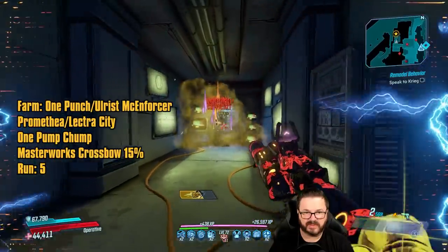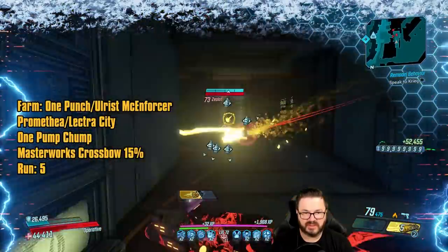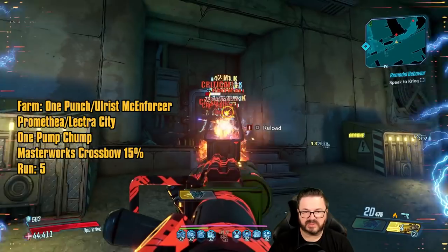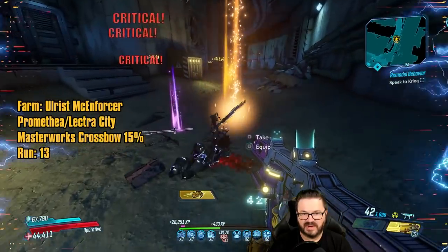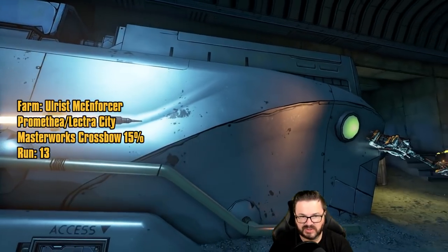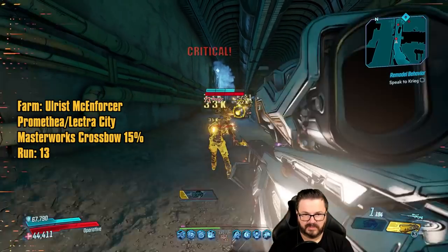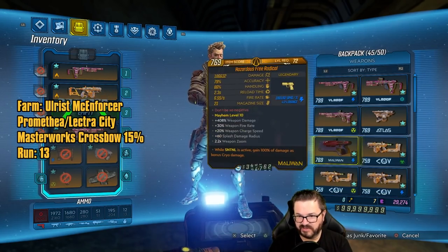Nice, we're done with that. Did we get the One Pump Chump? I really wish the One Pump Chump were a little bit better in Mayhem modes — it just feels pretty weak. You can build around it, and with the Revolter, who knows, maybe you can make something work with it because it's a fun gun. But it pales in comparison to like the Hellwalker, for example. That just leaves the Masterworks Crossbow. This gun shoots out darts and they have a little bit of drop-off to them. Long story short, this gun's not designed for Mayhem — we're just going to leave that on the floor.